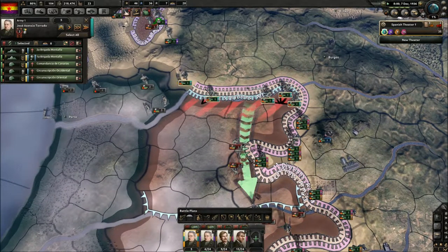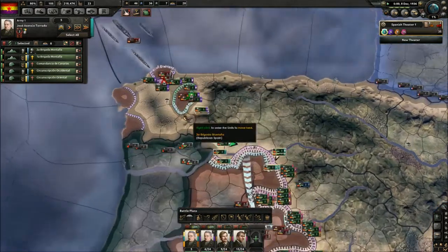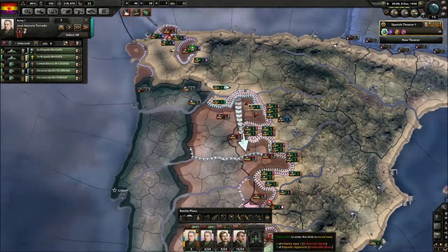If we make you start pushing down a bit, we might be able to put some pressure on them. And these guys are gonna be freed up soon as well, so that should be fine.